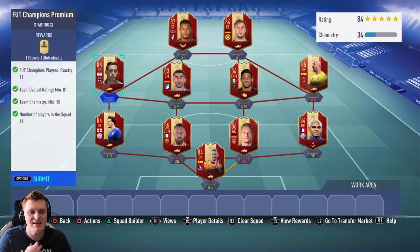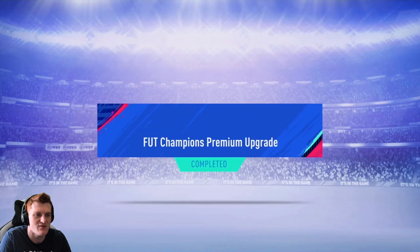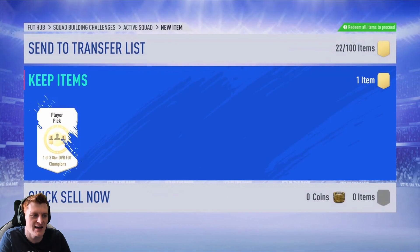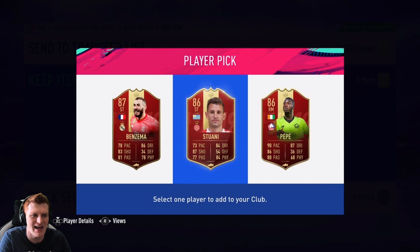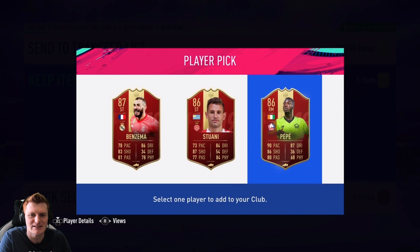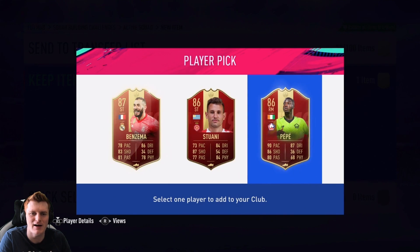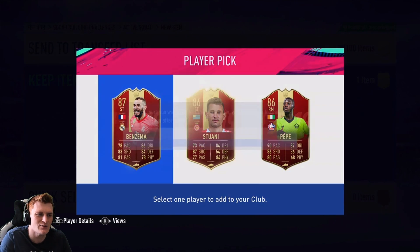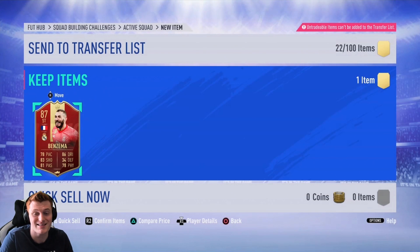I've made a decision that I'm not going to do the Champions Upgrade on my account personally, because I don't want to put so many high-rated players into it. Next week I'll do a video with mine. We're doing this one right now — fingers crossed this pick gives our boy something insane. He gets a choice of 87 Benzema, 86 Duani, or 86 Pepe. He says he wants Benzema. Big shout out to Official Likes for letting us open all his packs — we got him the icon.